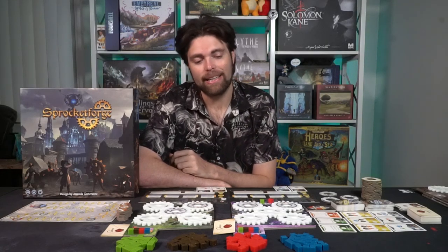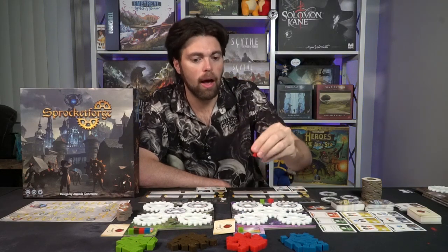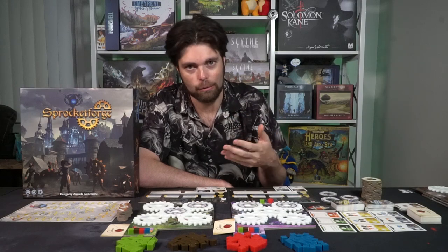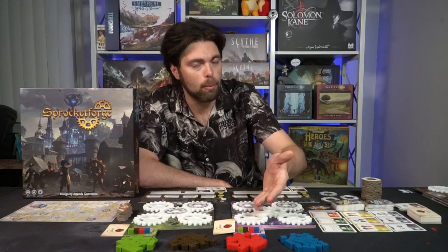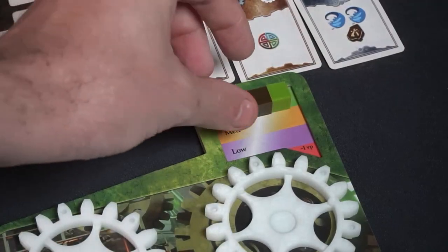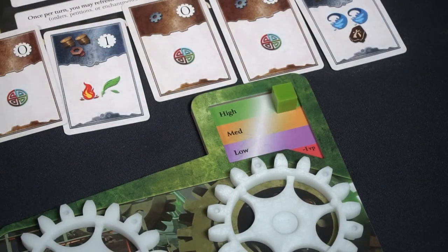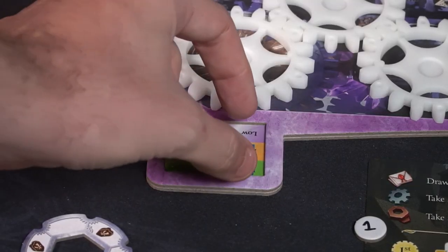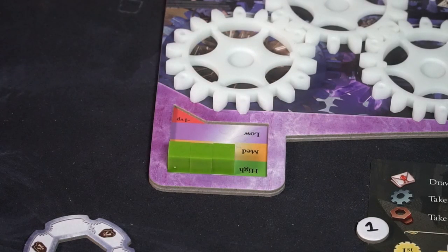The next action is Clean Up. Instead of doing any other main action, you simply remove the mana from your exhaust. You don't want your forge to get filled with mana because you'll start losing victory points — renown — from your game board. So keeping it free of mana is useful. At certain points it will start filling up, so spend these cubes and return them to the pile. If you follow this action, you remove just one vented mana, or rotate your gears.